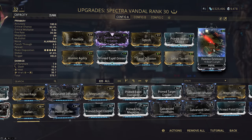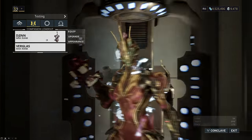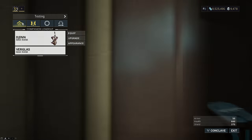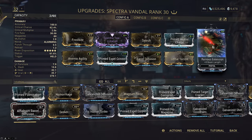Ruinous Extension increases the beam range from 22 to 30 meters. This is why our Jhin had an unranked Assault Mode — we want to apply the first Heat stack with the Primer as it has the highest Heat percent and Bane percent, so we want to make sure that Spectra has a higher range than our Sentinel to prevent Virglass from shooting first.